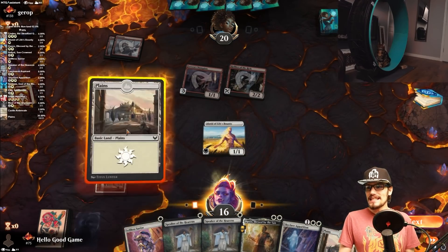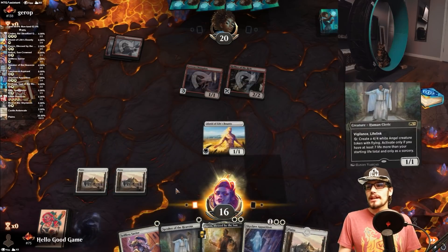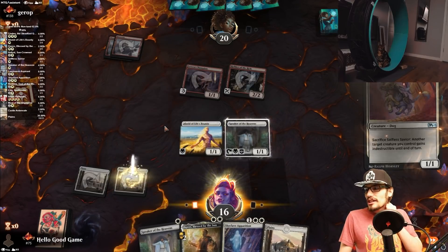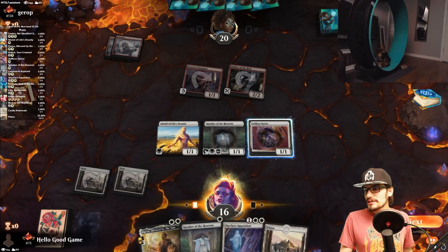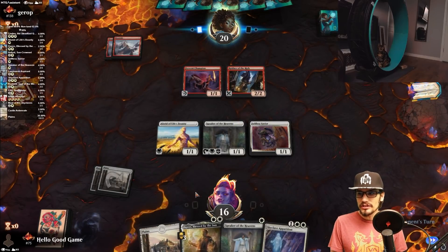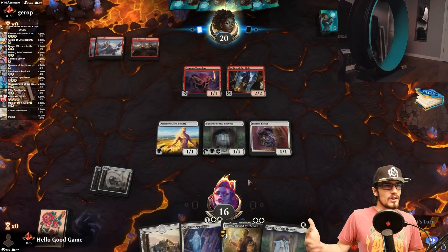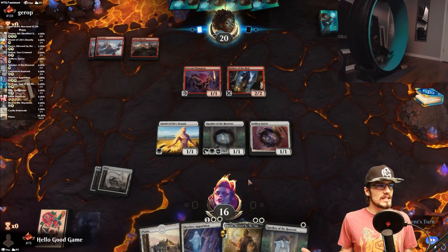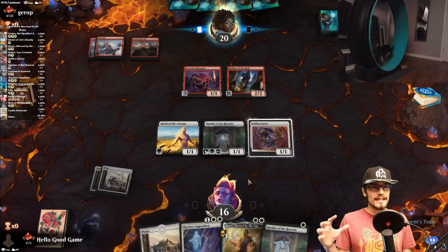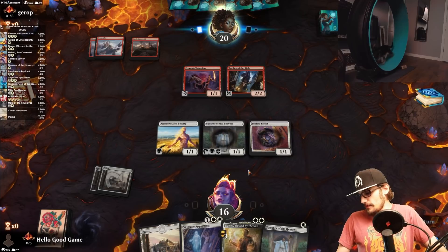What we need is a serious, and I mean serious, amount of life gain and we're probably going to have to take another hit here. Maybe we should have gone straight with Daxos because we're playing defensively — that's an argument we could have made. I was focused on the dog — the Savior — you know what I mean?